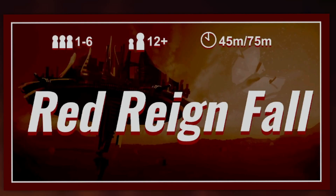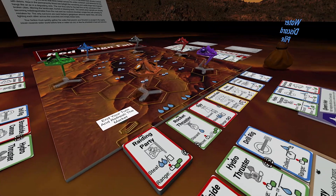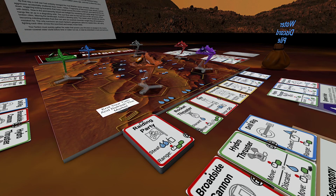Red Rainfall is a new gateway competitive action selection strategy game for 1-6 players lasting 45-75 minutes. The game is set during the last days of Mars and features a uniquely customizable and destructible action selection system.